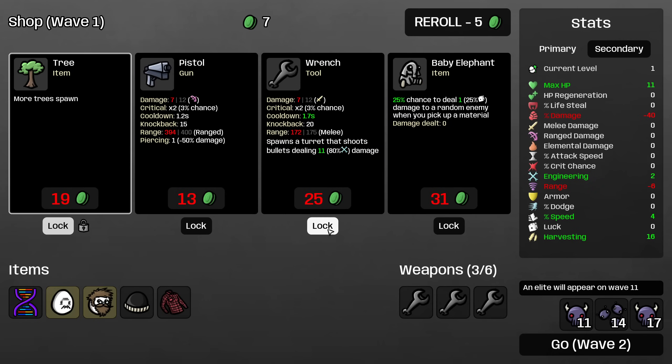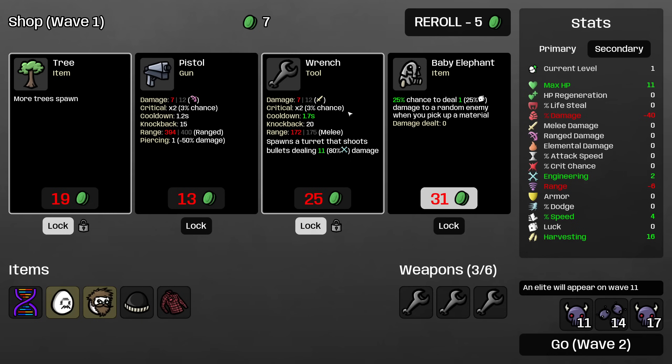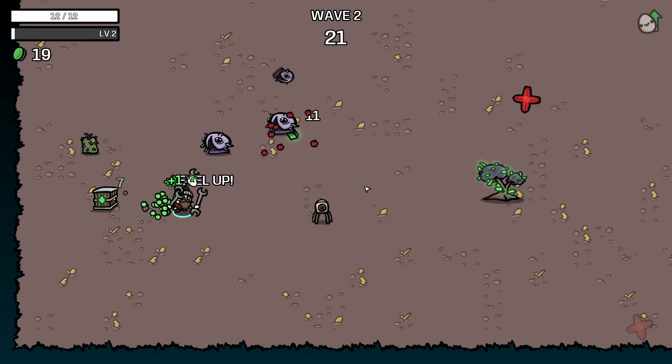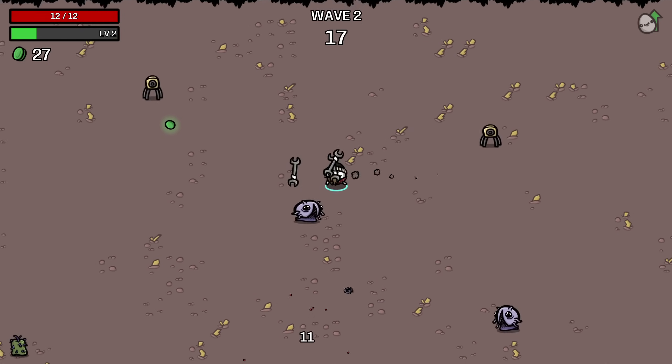Cute Monkey is another good way to heal but I really just want to roll for a wrench. I'm considering locking the baby elephant, but I think I'm going to leave this slot open to find more economy items. Basically I just want my economy to come online as quickly as possible.